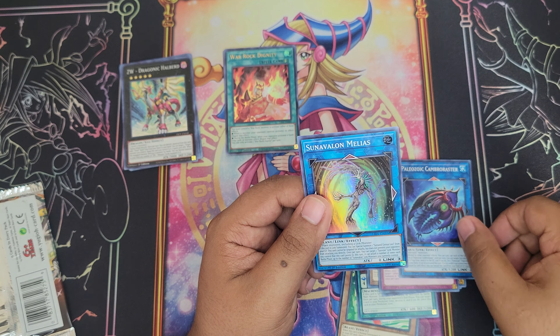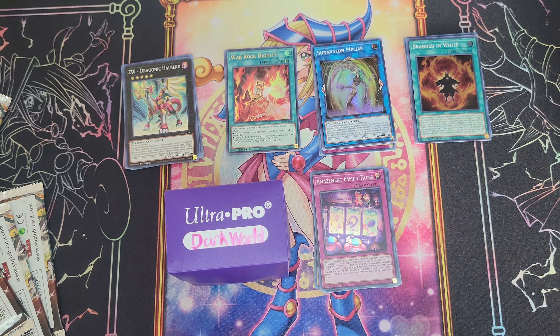Third pack. Boojin Mahutotsu — looks like Pegasus. Another Amazement Ambassador Bufo, Clock Arc, Judge of the Ice Barrier, another Dogmatic Malady, ZW Pegasus Twin Saber, AI Challenge You, Paleozoic Ambruster, and Sun Avalon Milius.